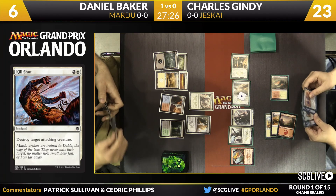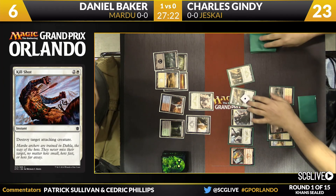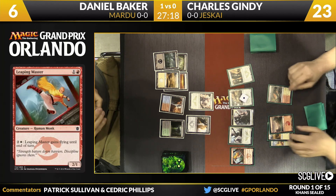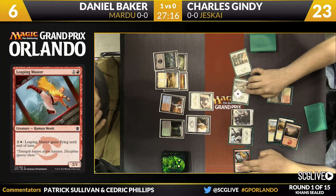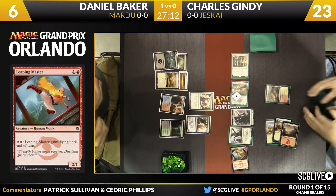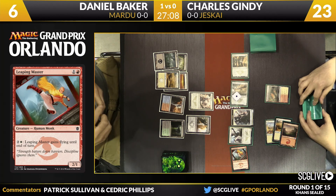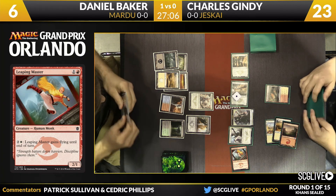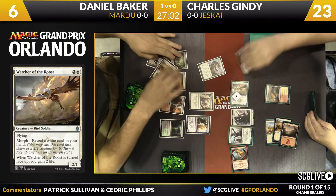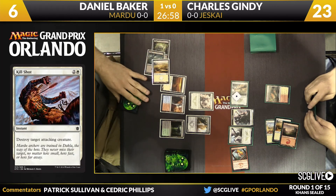Daniel is at six, but Charles can just activate Leaping Master and even if Daniel has a Kill Shot for the High Sentinels, it's not the end of the world. Gindy untaps without blue mana — his hand appears to be basically all blue cards. He activates Leaping Master for flying until end of turn: a two-one in the air, plus Watcher of the Roost at three-two, and the High Sentinels at three-four. The High Sentinels draws the Kill Shot and goes to the graveyard immediately.